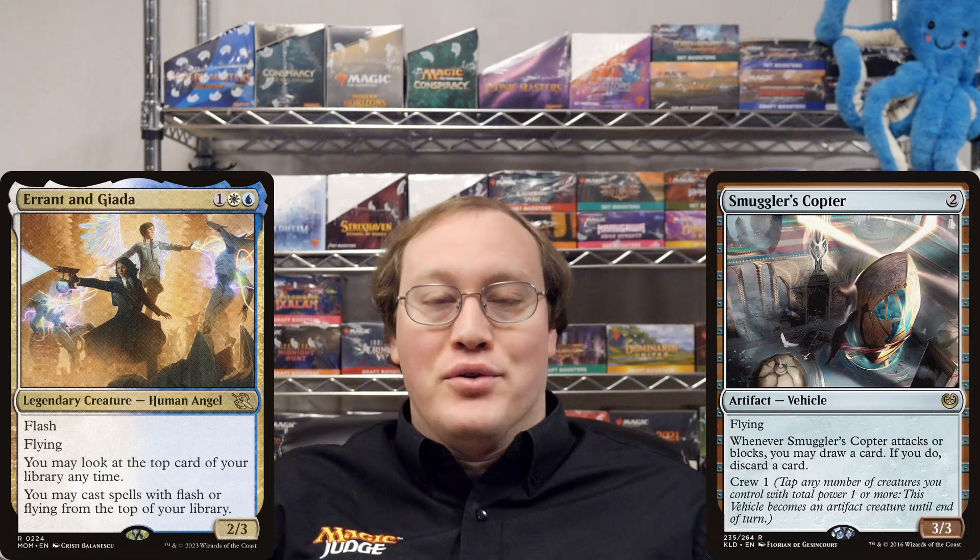Hey everyone, welcome to Judging for the Win. I'm Dave and this is my daily ruling. Today's question was suggested by a viewer — thanks to Aiden for this one. Can you use Errant and Giada to cast a Smuggler's Copter from the top of your library?